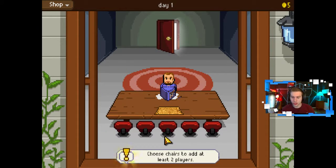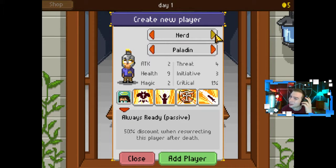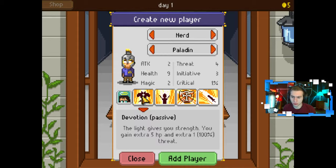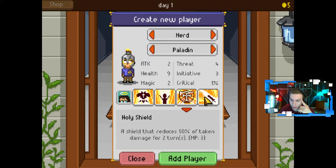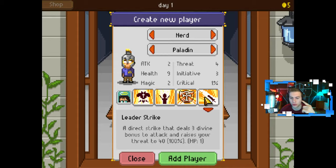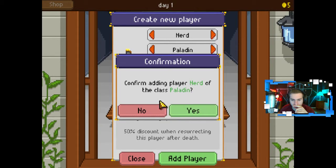Empty game? Alright. Choose chairs to add at least two players. So Mr. John, who's gonna be a Paladin — Mr. John, nerd. I like nerd. The Paladin's gotta be the nerd. Alright, so 'Always Ready' is his passive — 50% discount when resurrecting this player after death. Devotion passive: the light gives you strength, you gain extra 5 HP and extra 1... 100% threat. Flash heal — a flash of heal that heals yourself for 10 HP. A shield that reduces 50% of taken damage for two turns. A direct strike that deals 3 divine bonus to attack and raises your threat to 40... 100%. Takes 1 MP. Add player.